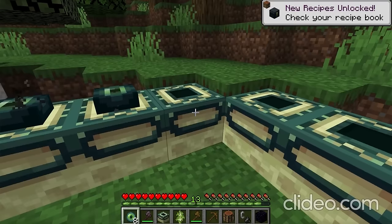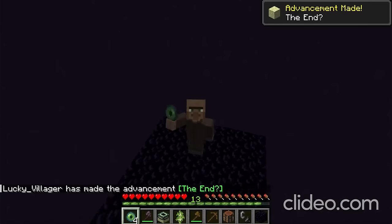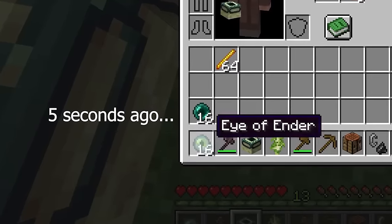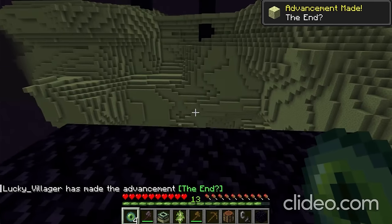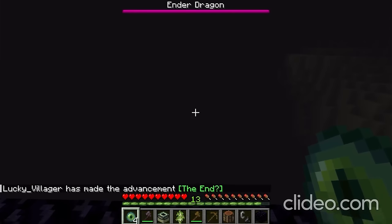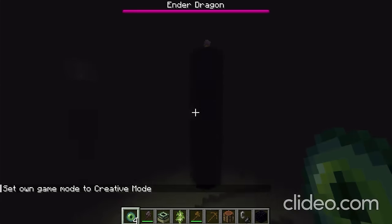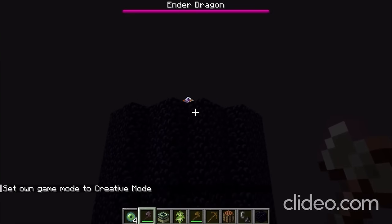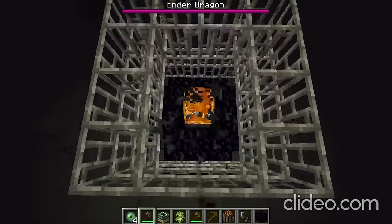The speedrunner crafts their eyes of ender and enters the end. Like every other Minecraft speedrunner who cheats, they didn't bring any blocks with them. They have ender pearls in their inventory, but instead of just throwing one onto the end island to get there, they go into creative mode again. They float around, break the crystals. They must be speedrunning Minecraft on a potato PC because their render distance looks like it's maybe one or two chunks at most.